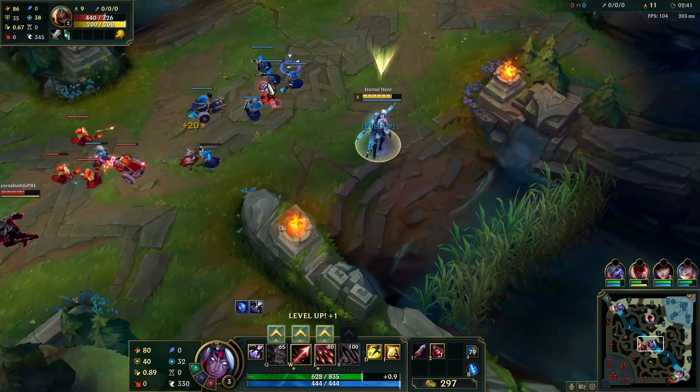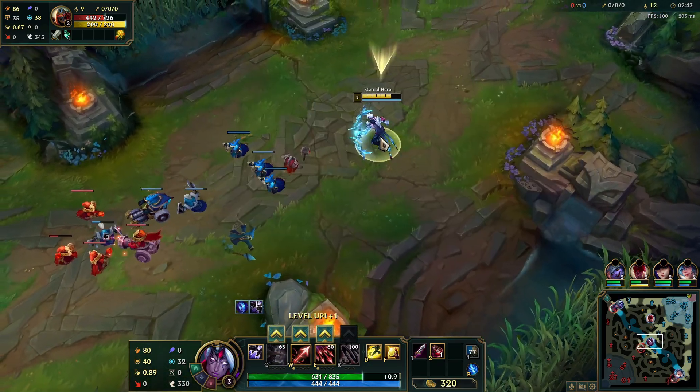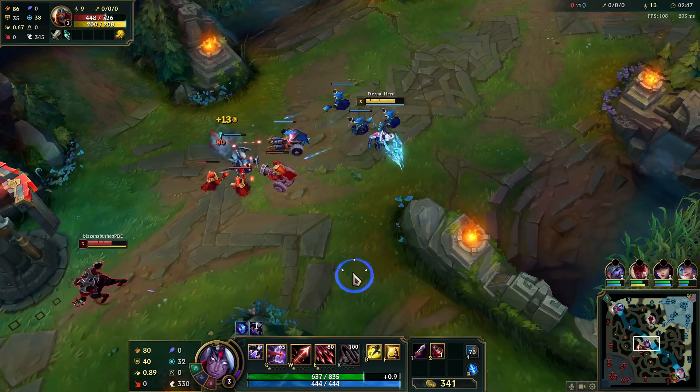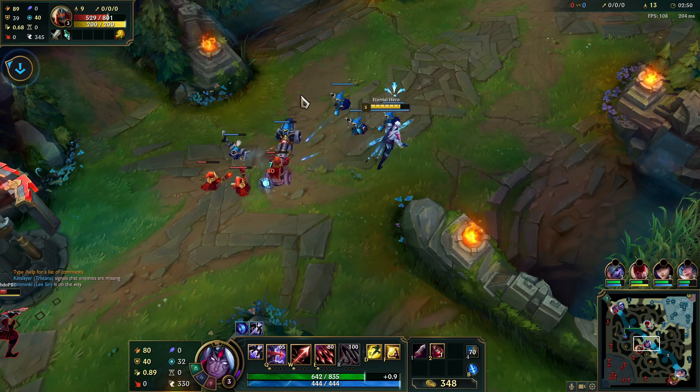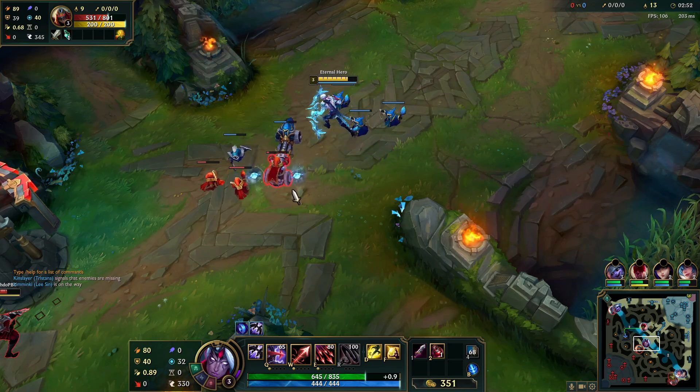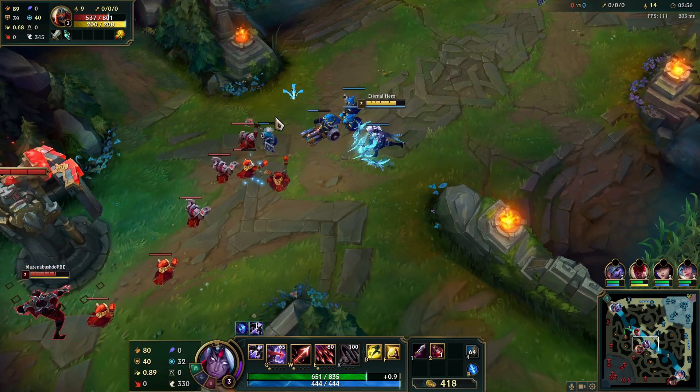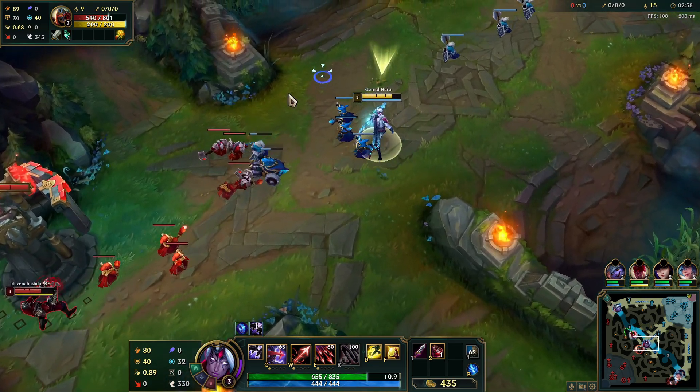It's important not to eat an extra Q from Zed on his combo because that really hurts. I'm playing Lethal Tempo, and since I only build mana items, I had to take Presence of Mind and Manaflow Band — that should give enough mana.